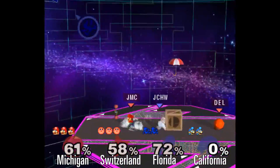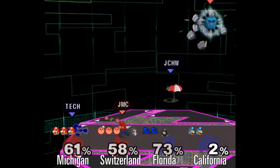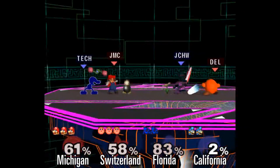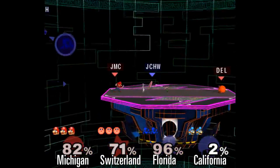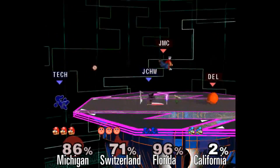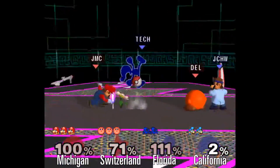This is because Host Input Authority Mode gives the host's emulator exclusive control over when players' inputs are sent to the game. This means the clients are actually running asynchronously to the host. By having less synchronization than peer-to-peer, the game is able to run much more smoothly.